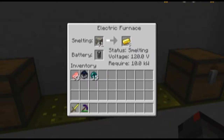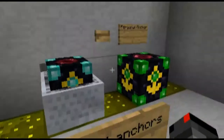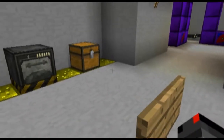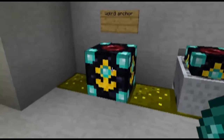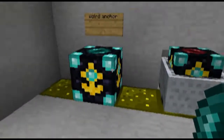So if I teleported to there, this would stop smelting — unless I had one of these powered, which take Ender Pearls and then they load the chunks. So let's just get Ender Pearls, turn it on. Each Ender Pearl makes it last for 12 hours.